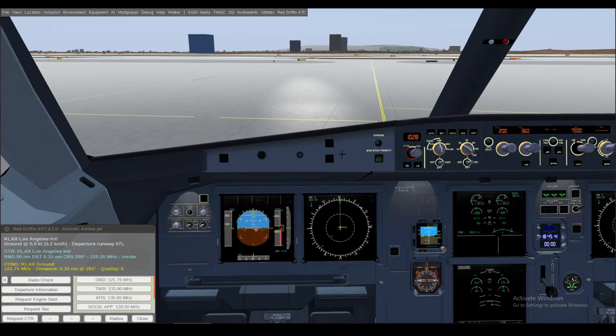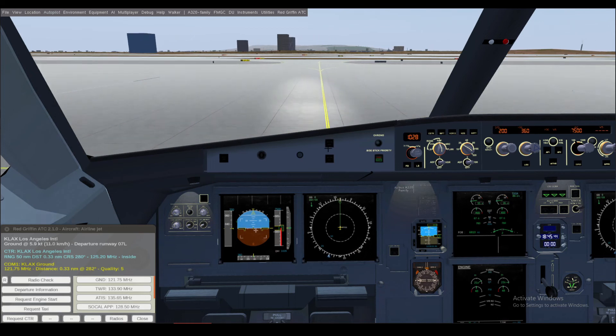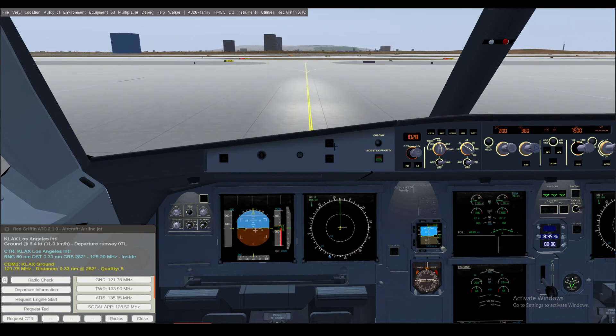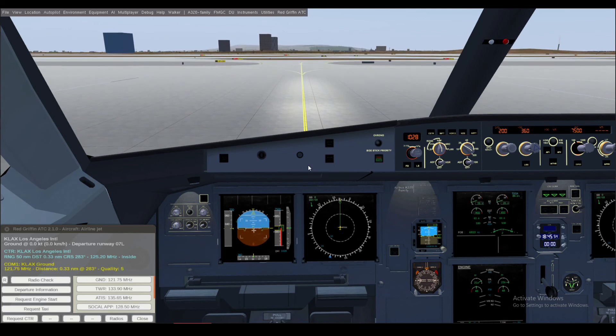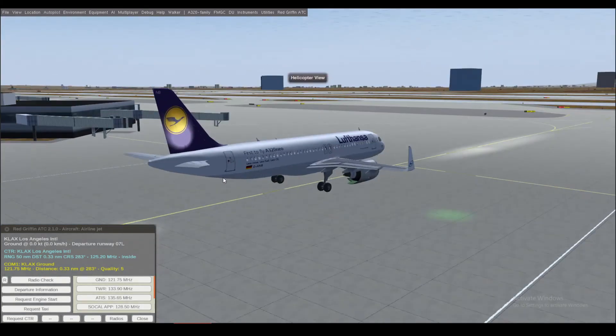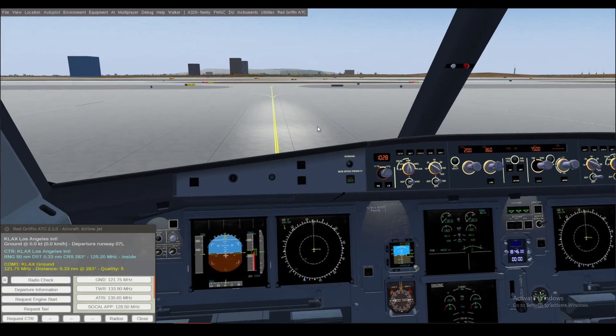Let's align onto the taxiway. Let's do a brake check — brake check works. Engines idle, here we go. That, guys, is how to start the A320 in FlightGear. Hope you learned how to start it up.